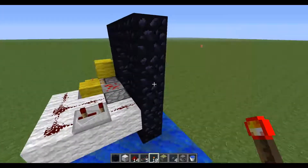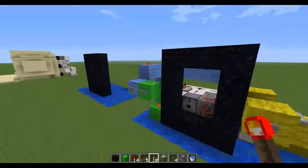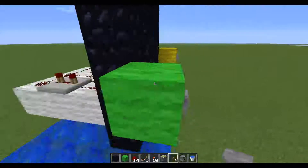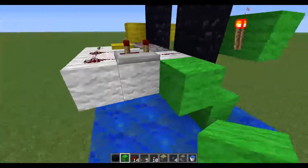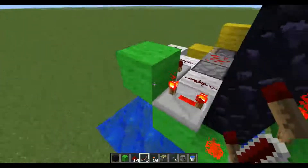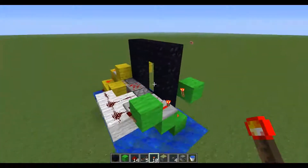The next circuit is for the manual deactivation of the water — that's the lime green circuit. Place a block here, put a button on the front, a redstone torch on the back, blocks here, here, and here. Place a piece of redstone dust here, a repeater on four ticks, and then a redstone torch and another redstone torch — and that's all there is for that.